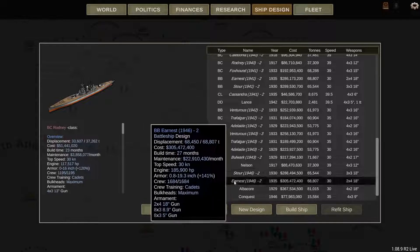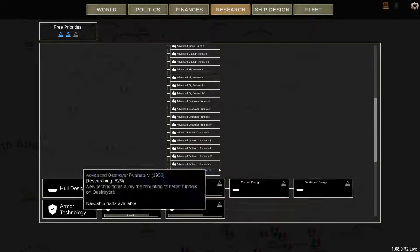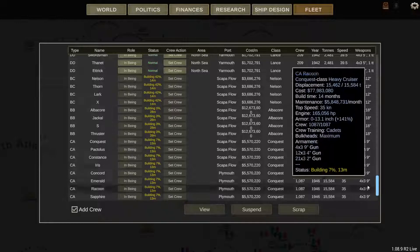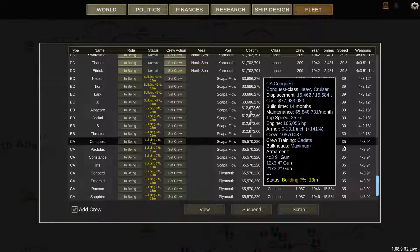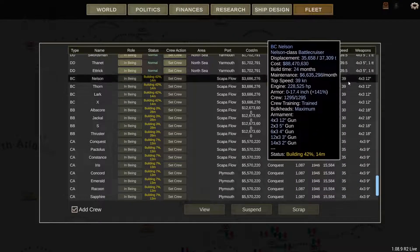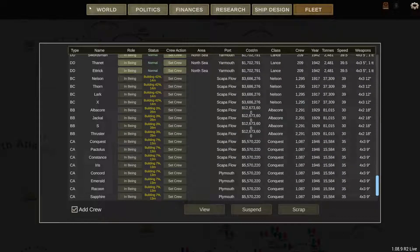The Stour and Ernest have had their refits to get the Mark 4 18s. Research is probably not that relevant anymore — anything I research now, if I build a new ship, it probably won't come into service before the campaign ends. My Conquest class is one year away; they probably won't make it into this war with Italy. Same with the Nelson class — the Rodney semi-copies. I probably will not see combat, but I wanted to build a big battleship again, so I did.